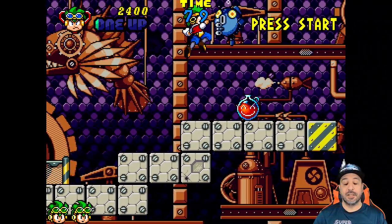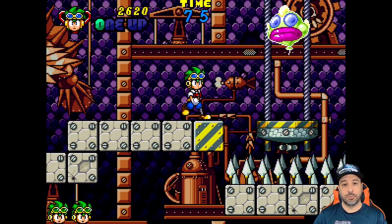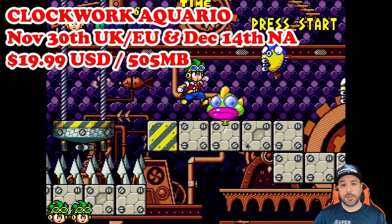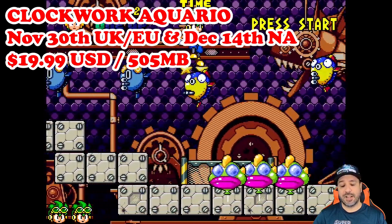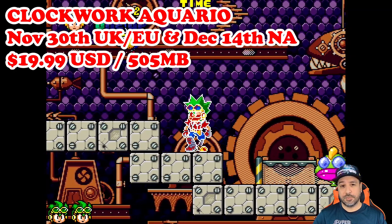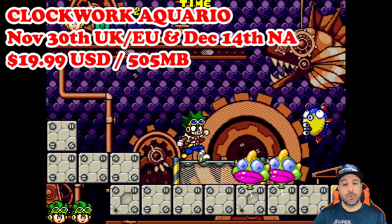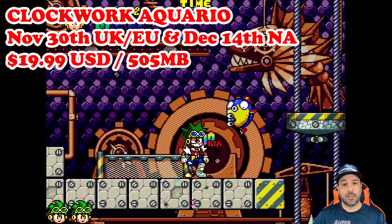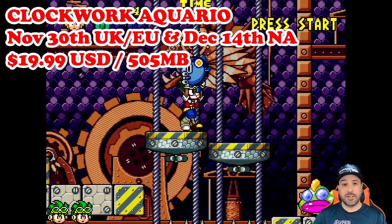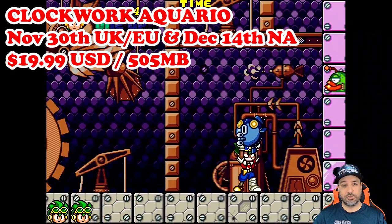Hey everyone and welcome back. Today we're going to be reviewing Clockwork Aquario on the Nintendo Switch. Clockwork Aquario is a 2D arcade style action platformer. In the EU and UK regions it already released on November 30th, however in North America it will be releasing on December 14th. It is currently slated to be selling for $19.99 on the Nintendo Switch eShop.